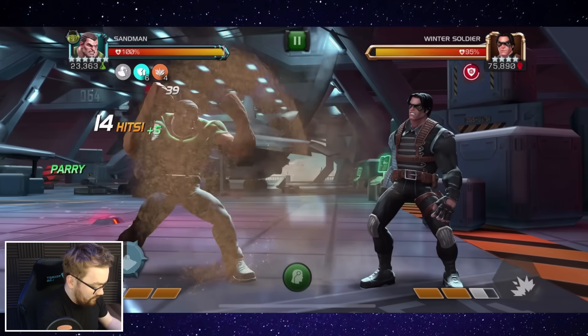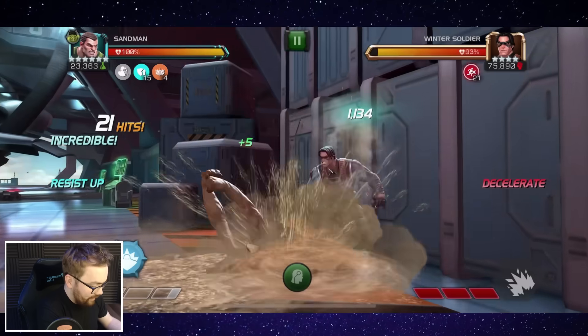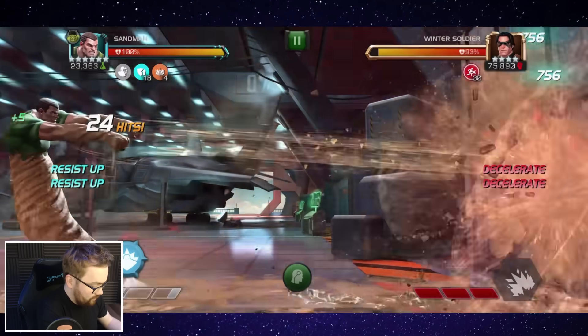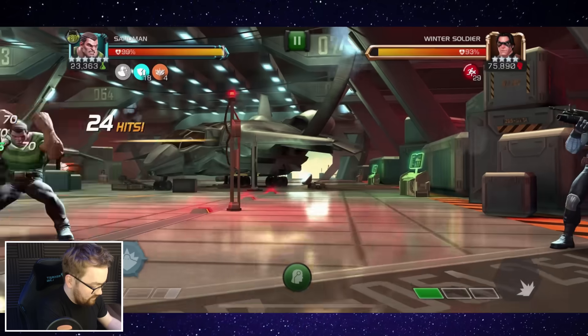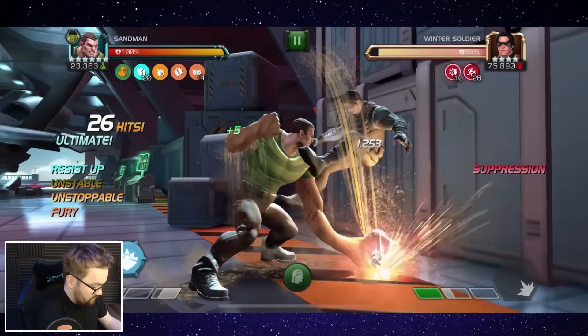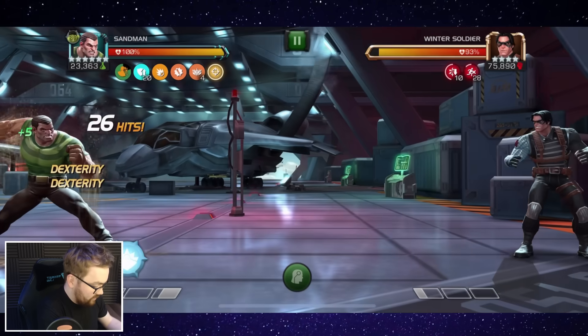So what we're going to do is throw off a double medium here. This is going to get us to about 18 stacks after this step or two, and then we just want to do a couple of hits and then try and start getting in some heavy attacks. We can actually just charge the heavy here.